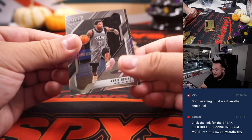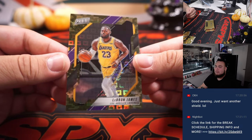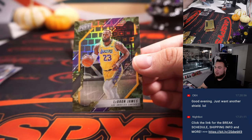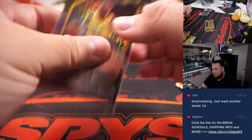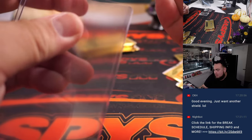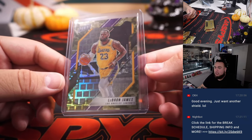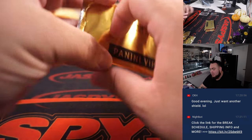Alright, then we got a camo. How about LeBron James — little Pandora camo — that's pretty sweet, number 16 out of 25. And that is letter L, which goes to John. That's a nice one right there.